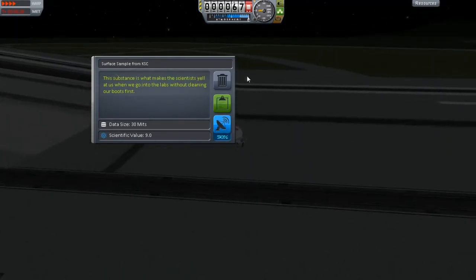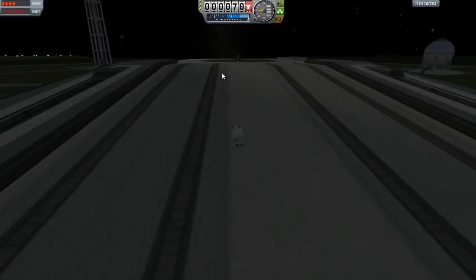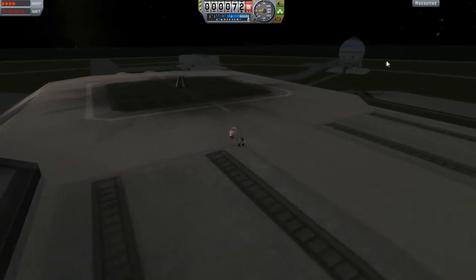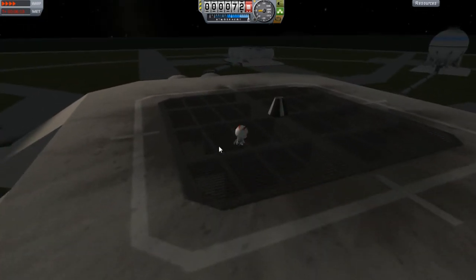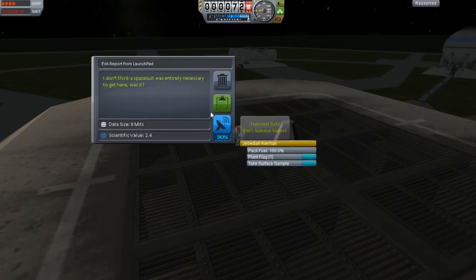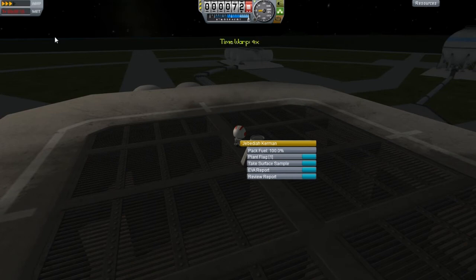Yeah, that's the same thing. So I haven't really explored much of the surface samples. I know in different biomes that you go in, you can get surface samples and it will make a big difference. I'll take an EVA report while we're here. I don't think this space suit was entirely necessary to get here, was it? Yeah, I can very much agree.